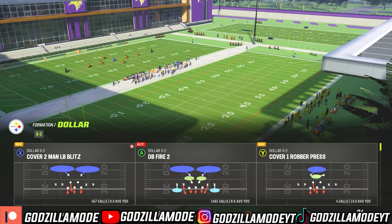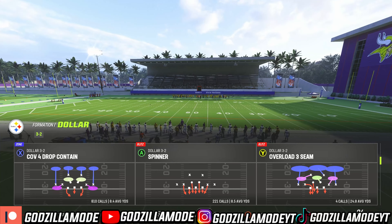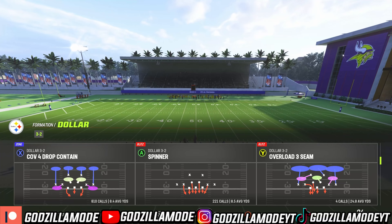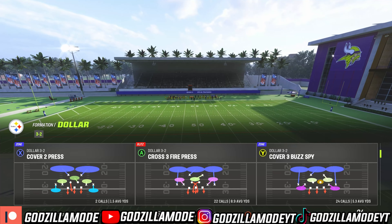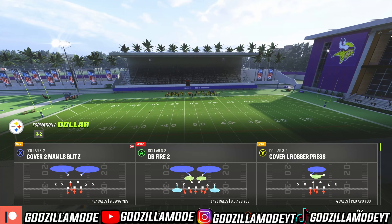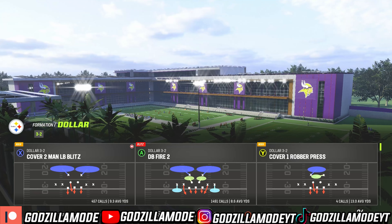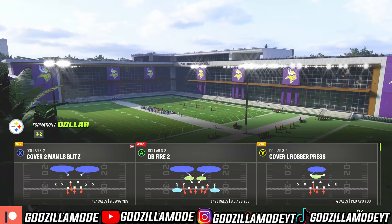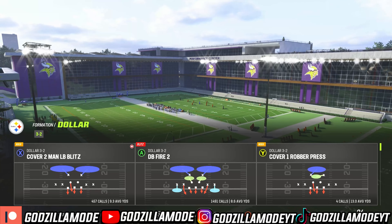We are in the 4-6 defensive playbook and the formation is Dollar 3-2. No matter how many times they patch the game, Dollar 3-2 with DB Fire 2 is going to be the best defensive formation in the game for multiple reasons. Number one: when you run Dollar 3-2 and DB Fire 2, it can stop the stretch run out of I-form, and it can stop the run regularly out of any gun formation.